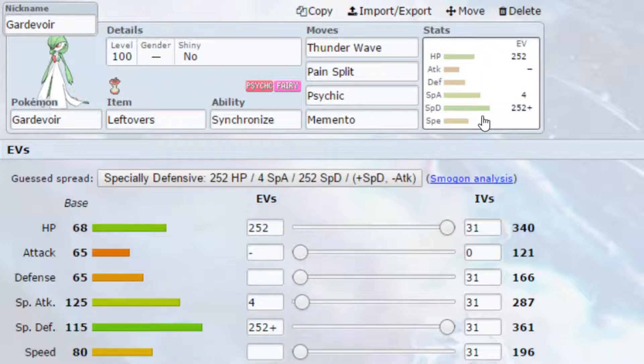Moving on to our second set, this is a little bit more of a support set — more defensive. On here we've got Leftovers, allowing us to heal up a little bit every turn. We've got Thunder Wave as our first option. I did consider putting Toxic on here, but Thunder Wave might work slightly better, and it's available for Generation 8 Pokemon. Thunder Wave slows down the opposing Pokemon and also has a chance to paralyze them, so it can be very helpful.